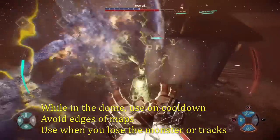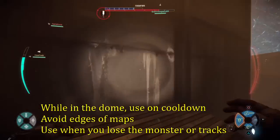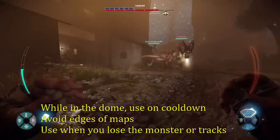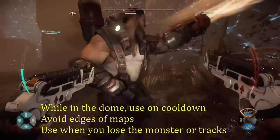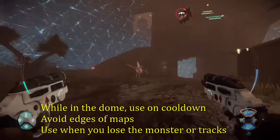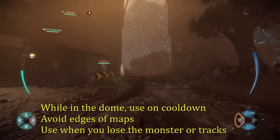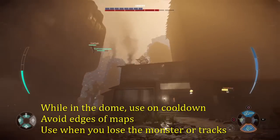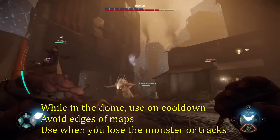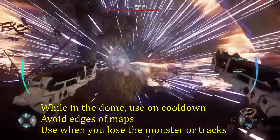When tracking with it, you want to make sure you're not on the edge of the map. As a Trapper, you generally want to stay towards the center of the map to make it easier to get to the monster and try to dome them. Stay away from the edge so that when you place the satellite it won't go off the map and you'll cover most of it — use pinging and looking at the map to determine how close you are. Also, use it at the end of whenever you lose the tracks, because that's what the satellite finds — more tracks. If you're already following tracks, it'll just take you where you're already headed, so it'd be pointless.